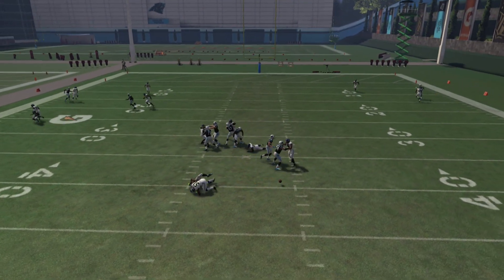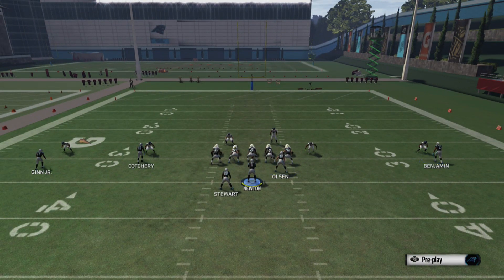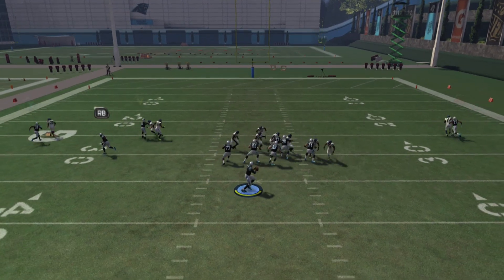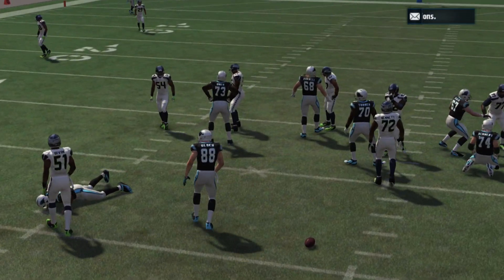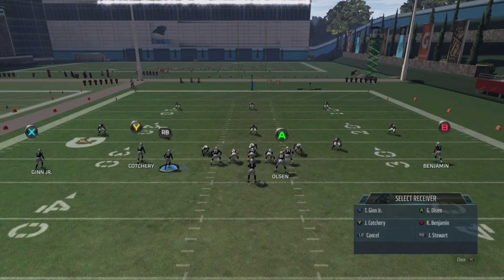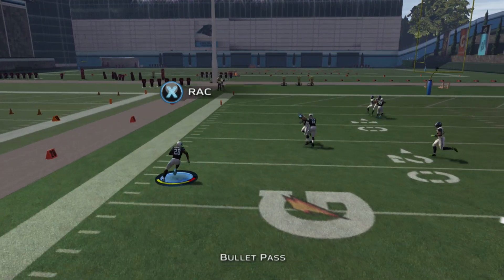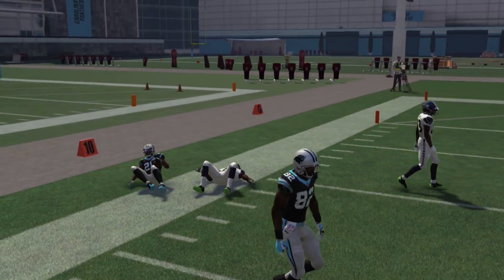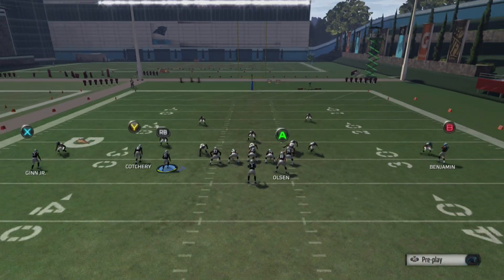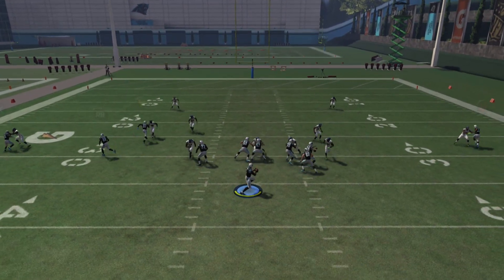We're going to snap the ball again. It's man coverage and we're unfortunately going to take a sack — I've got to be better at slide protecting. Even in practice mode you still have to slide protect, because your offensive line just isn't that good there. This is goal line, so we might not have enough time to get the ball off. This isn't a goal line play — this play is going to get you a ton of yards. It does take a little bit of time for reads to develop, so if the RB route is covered, you have to wait a bit for your wide receiver to make his cut.